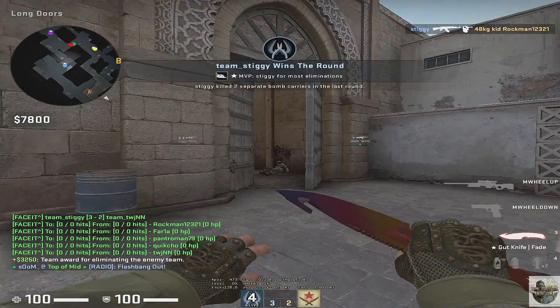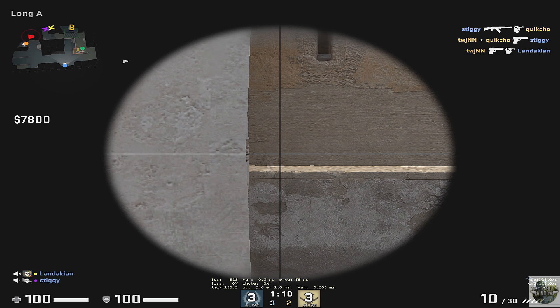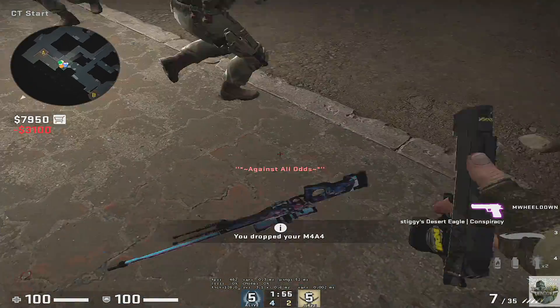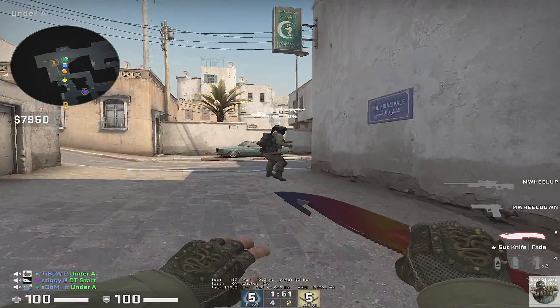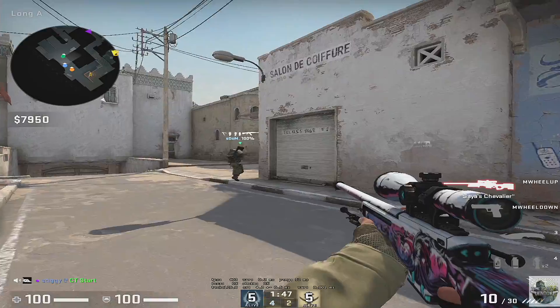So far, this is not looking as T-sided as I thought it was going to be. I'm not sure if it's the map change or maybe I just got some amazing teammates this game, but this game is going really well. And I know it doesn't seem like I'm getting a ton of action, but to be completely honest, I'm not going to complain as long as we're winning the game.